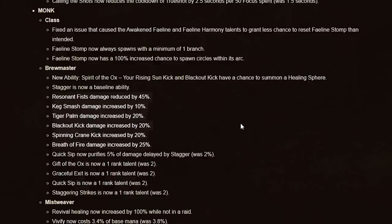Alongside the Resonating Fists nerf, they are buffing Keg Smash, Blackout Kick, Breath of Fire, and Spinning Crane Kick to compensate. This really shouldn't have much effect on your overall damage but is shifting how our damage breakdown will look. The real benefit of this change is to open up a few different talent builds in the tree, but we'll talk about that in a bit.